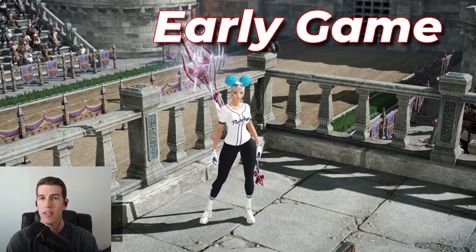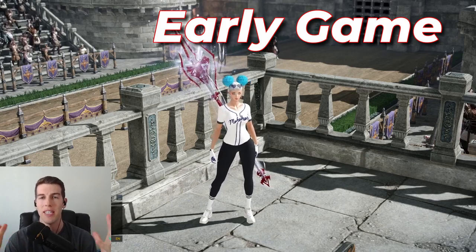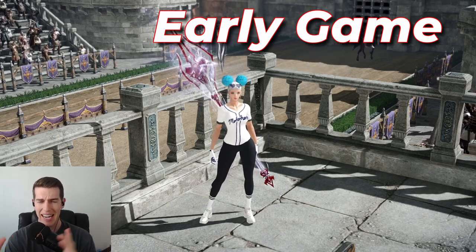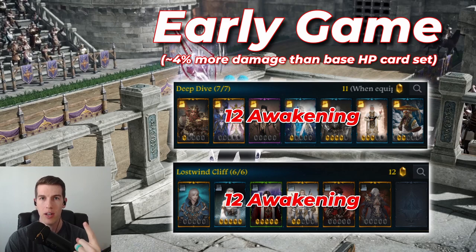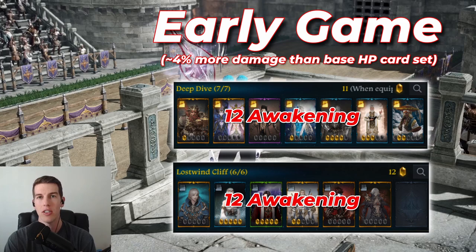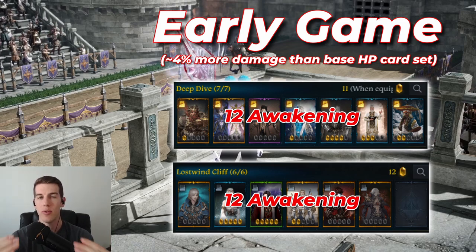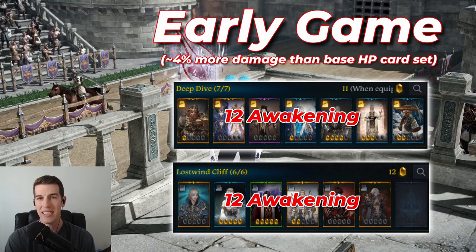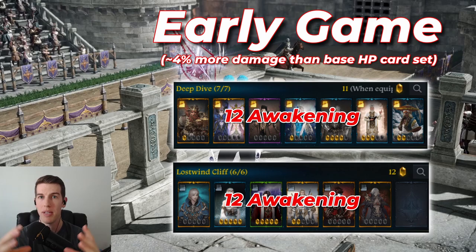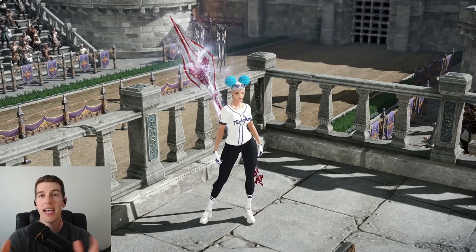These six card set options are going to get lumped into three categories. The first category is the intro card set: Deep Dive 12 and Lost Wind Cliff. They are doing essentially the same amount of damage — within less than 0.25% of each other depending on the run. So whichever card set you can get first is the one you want to put on.